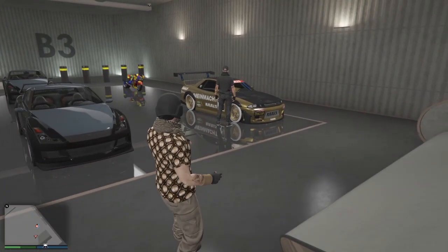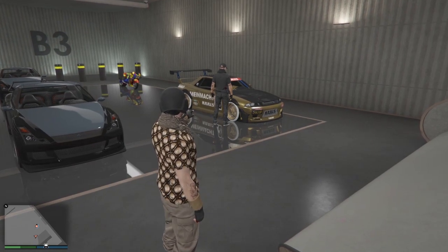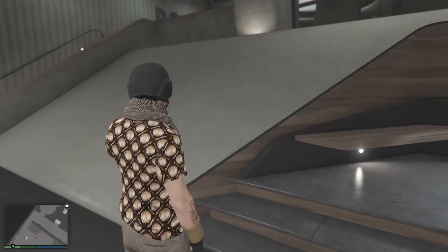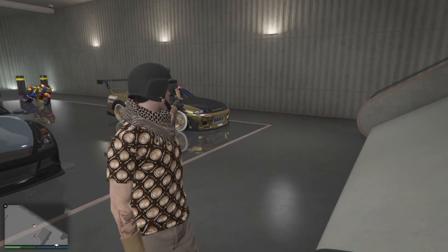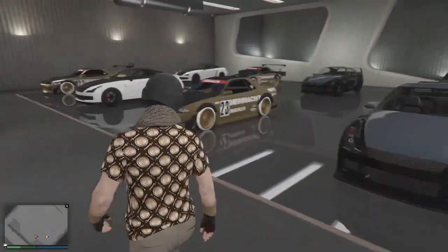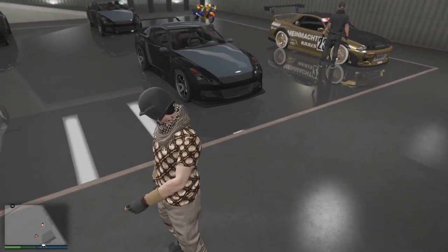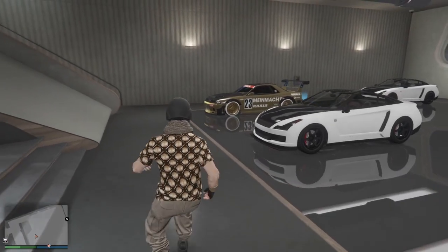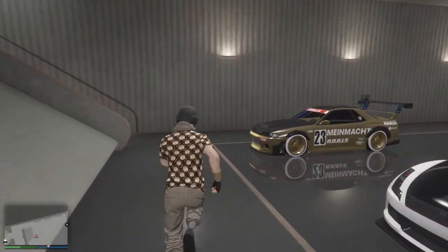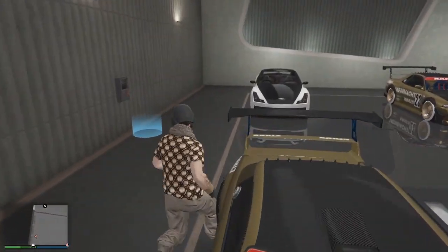I'm back with another GTA Online money glitch. What you gotta do is invite your friend to your nightclub and make sure you are on an invite-only session. Make sure your friend stands near the LG Retro Custom at the first slot, keep a LG RH8 at the second slot, and keep a LG RH8 at the fourth slot.